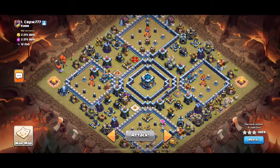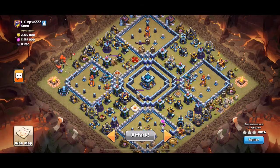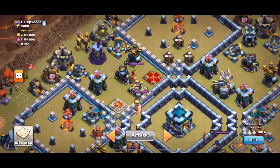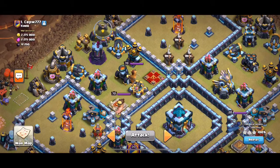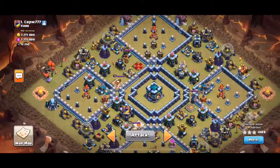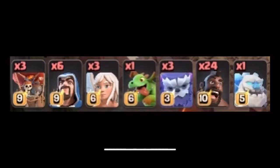Obviously the main issue with this base, as I've said in my other videos, is the weird wall design makes it difficult for a mass yeti attack. I've seen it done with mass yetis and bowlers, but I just didn't think I could do it. So I'm looking for hogs or miners. Since both the king and queen were next to each other, I decided I didn't need to use any miners, and what I was going to use is a blimp to take down the town hall.